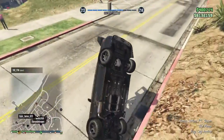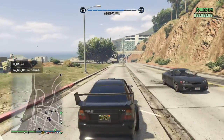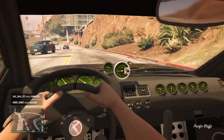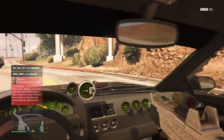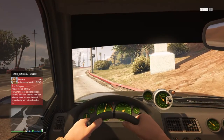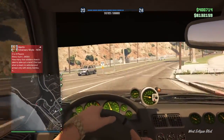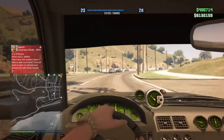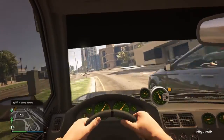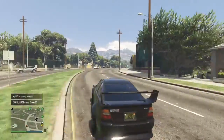On top of the speedometer thing, the next thing I'm going to tell you is why — from PS3 — the regular Sultan and the Sentinel XS had a turbo gauge on the dash, right there. The reason they didn't put it in on the newer version is because they would have had to make working turbo gauges for every car, and I don't think they were ready to do that yet, or maybe they just didn't feel it was needed. That's the reason why.